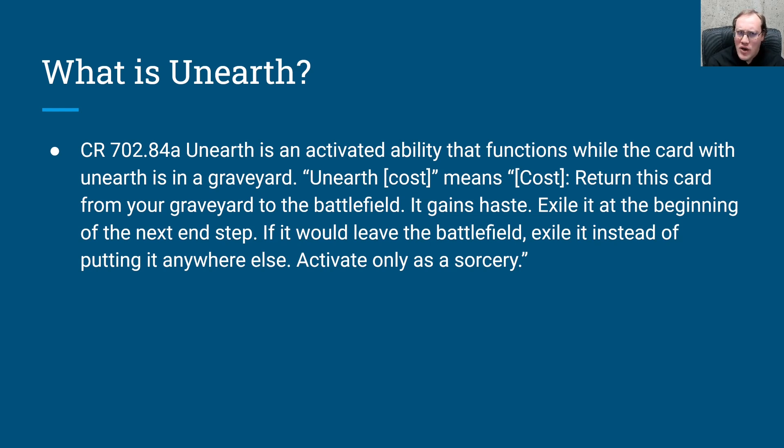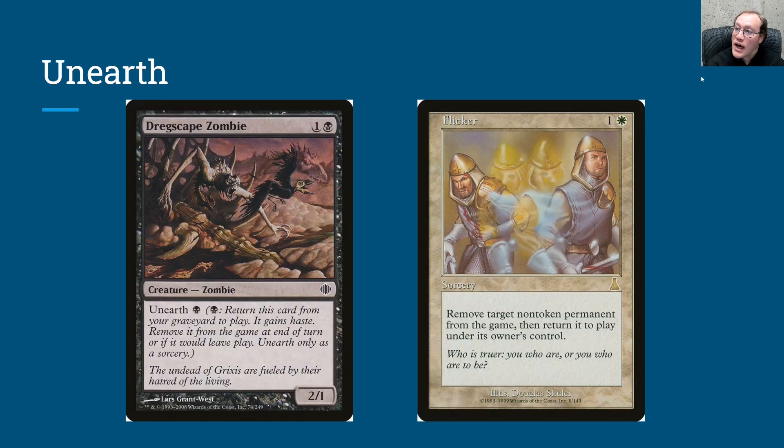For the most part it interacts pretty sensibly, but there are a few scenarios where the answer is not intuitively obvious, at least not the first time you read it. So let's take a look at this example with Flicker and Dregscape Zombie. If you were to Flicker a card that you Unearthed, let's take a look.